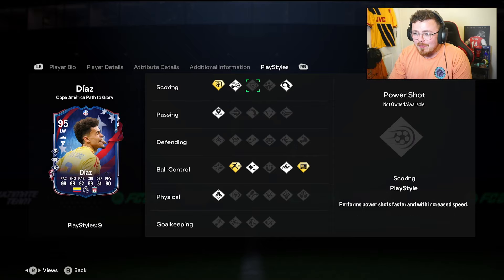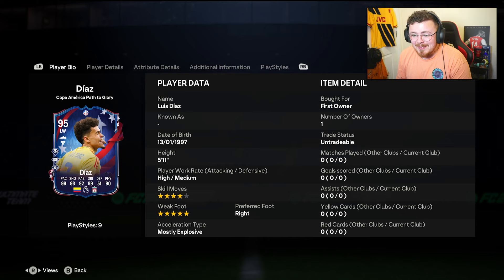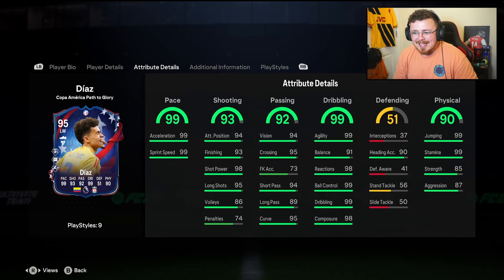Incisive's a nice addition. Chip shot, finesse, power header — crazy nice card. Dynamic image, I like the card design. I'm going to play him as a left center forward in a 4-3-2-1. That's my plan — cutting in using the finesse to the right foot. Just mixing it up, having fun.